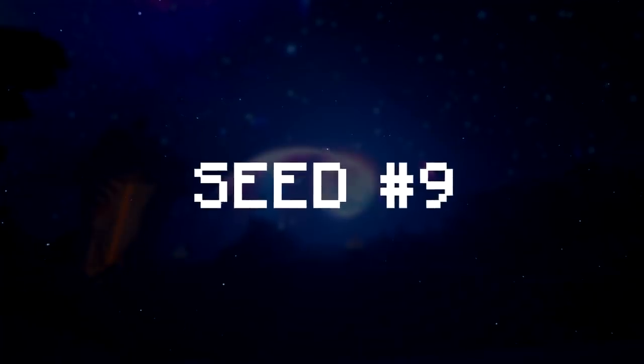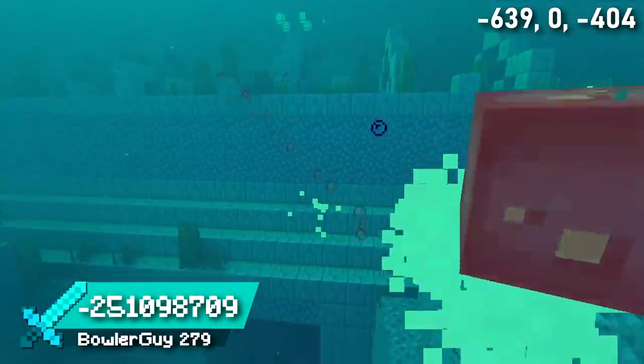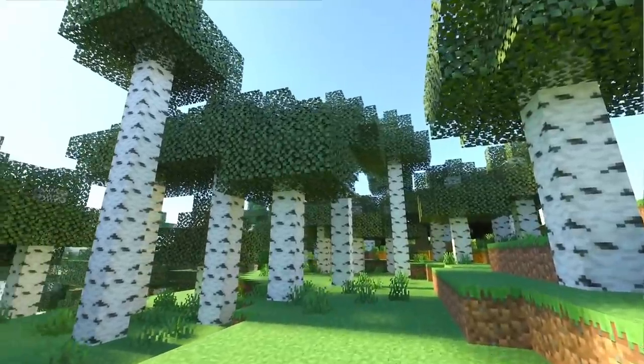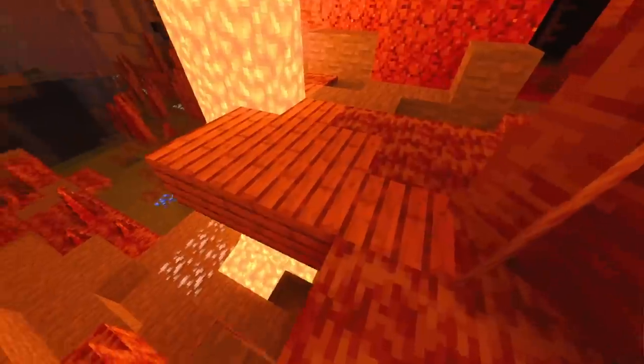If you like tall things, seed 9 is for you. This seed has the tallest ocean monument ever, going deep down into an ocean trench — if you're up for the challenge, this could provide a difficult draining project. This seed also spawns you next to tall birch trees, and there's even a tall woodland mansion that extends deep down into a cave. It also has an incredible dripstone cave — look how deep it is — with even two different types of mine shaft.